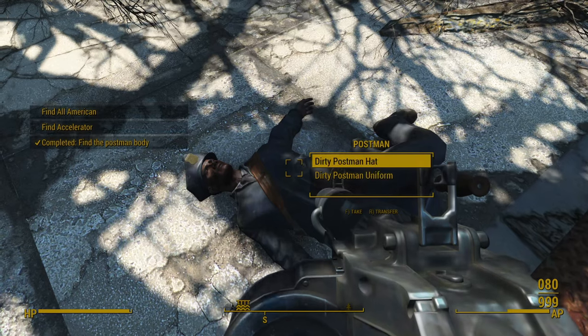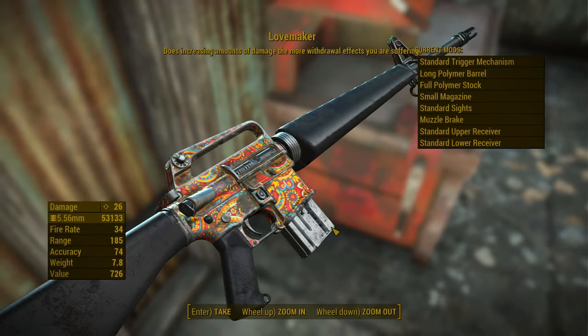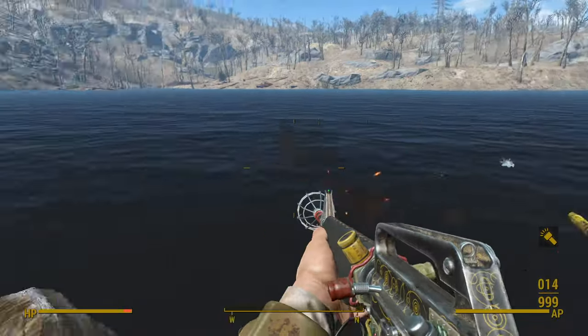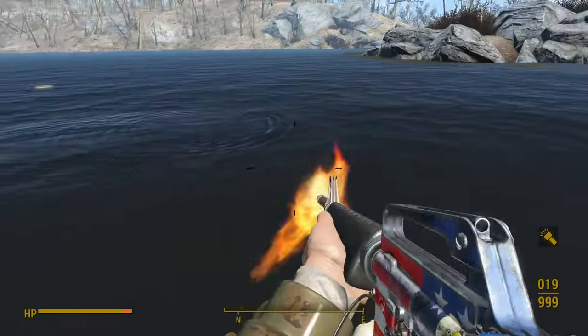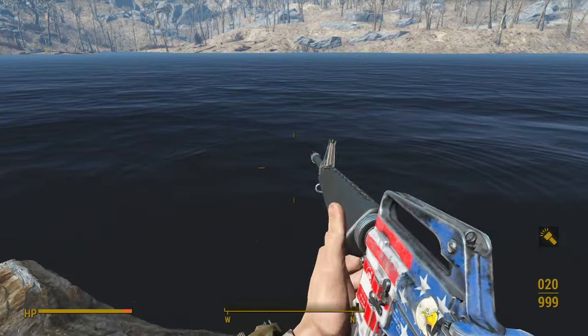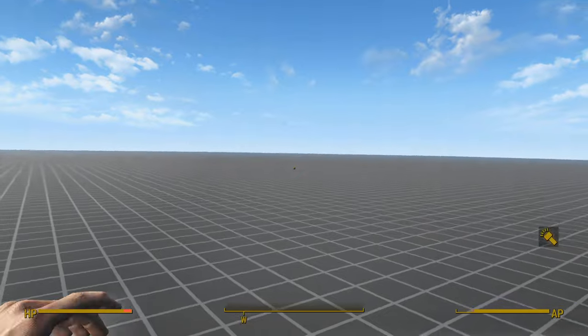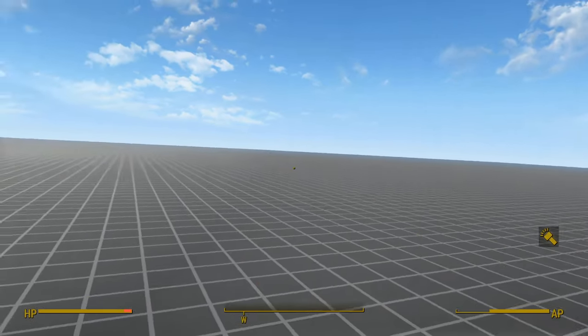I didn't have time to find all six uniques, but I spawned them in and I can conclude they're all absolutely awesome, each sporting bespoke textures, attachments, and legendary effects. Besides the excellent uniques, this mod also has leveled list integration — you can find Service Rifles on enemies or in shops. This mod additionally contains a bayonet knife, which you can likewise find on enemies or in stores.